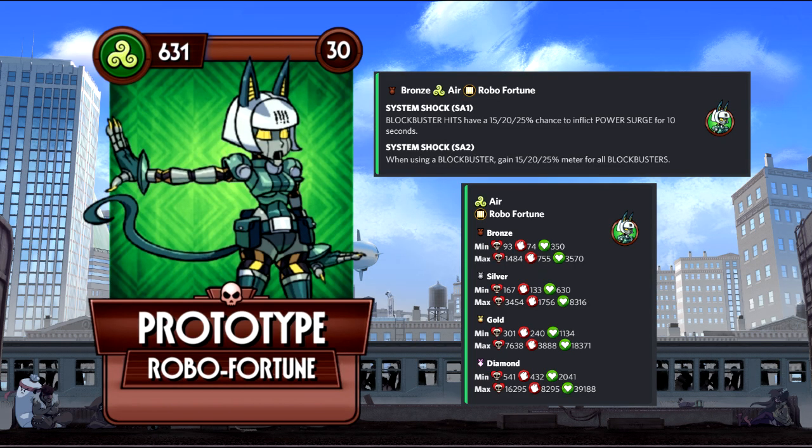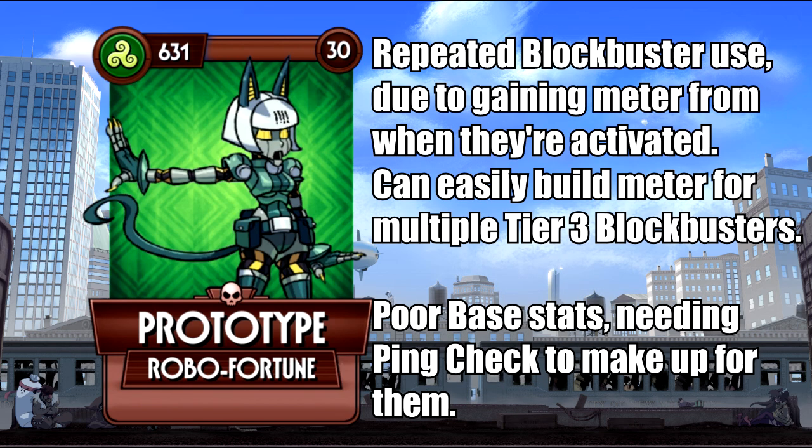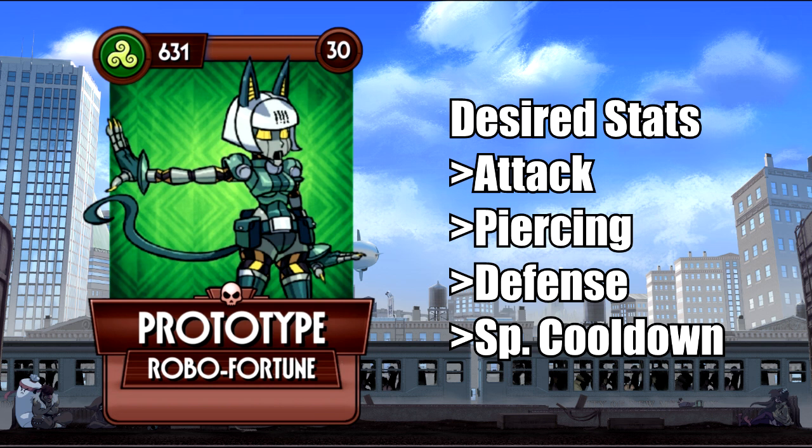Prototype can make constant use of her blockbusters by using them again and again, as each one used grants 25% meter for all blockbusters. This can allow for repeated tier 3 usage as long as you keep spamming them, although her base prone stunts will hamper her performance. Naturally, the pink chuck marquee is advised, but because beam and energy attacks inflict power surge, this renders DDoS redundant.